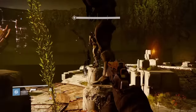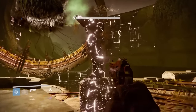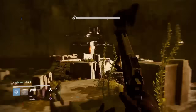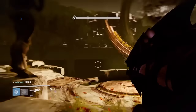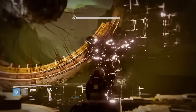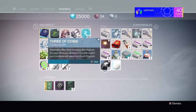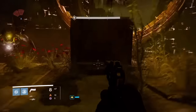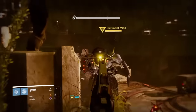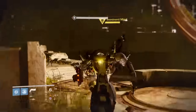This is how I farm my exotics. I've gotten about 20 in the past day farming this for about an hour every day. He spawns, you want to get him low with your primary. I actually forgot that I didn't have a 3 of Coins active, so you want to make sure that you have a 3 of Coins active and that you have heavy, and then you want to start spraying him down with your primary. I'm just leaving this in here so that you guys can see how it works.